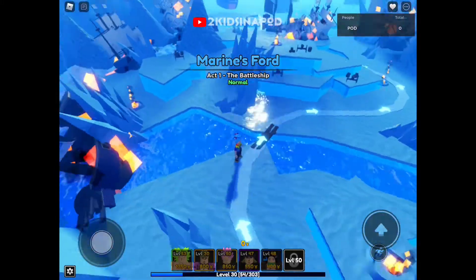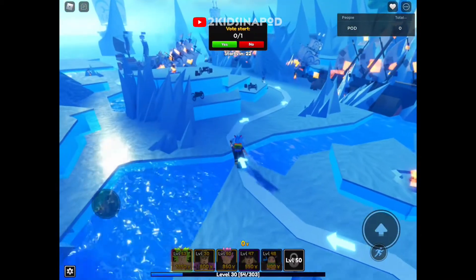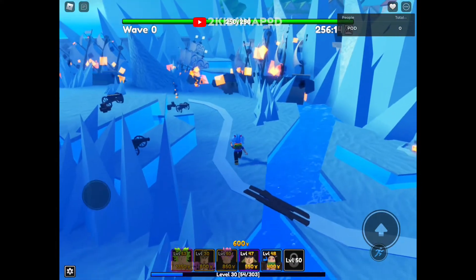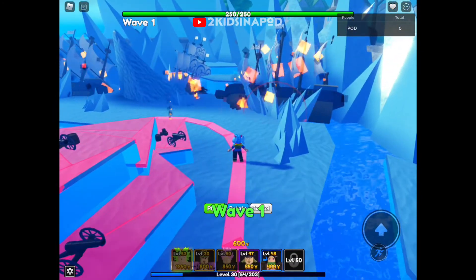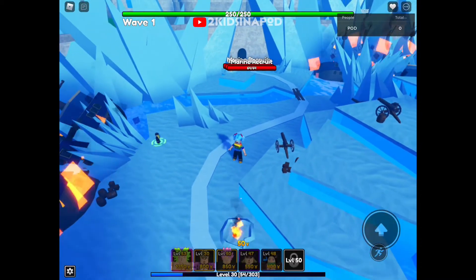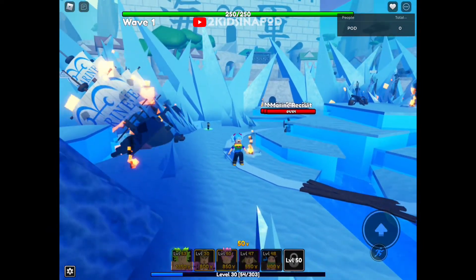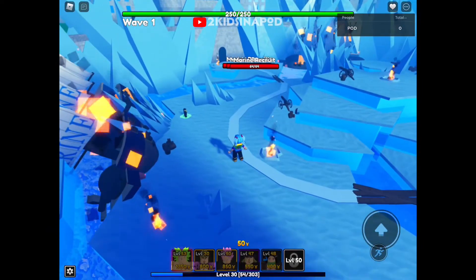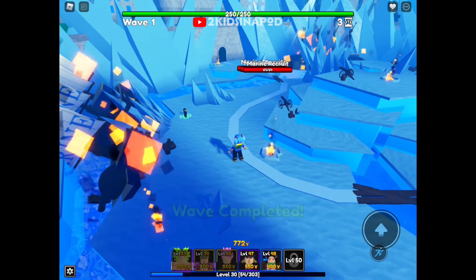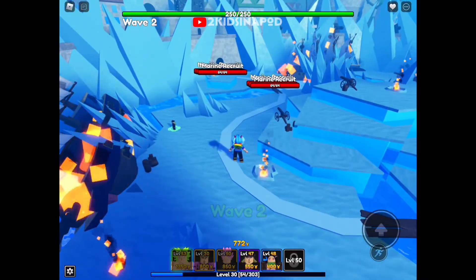Oh nice, I love the map! This is pretty cool, nice and icy. We're gonna go put on our money maker first and see if we can make it work. Place you there — okay, hopefully it'll be able to work out. Wave completed! Not enough money though. Okay, wave two already, it's coming out.